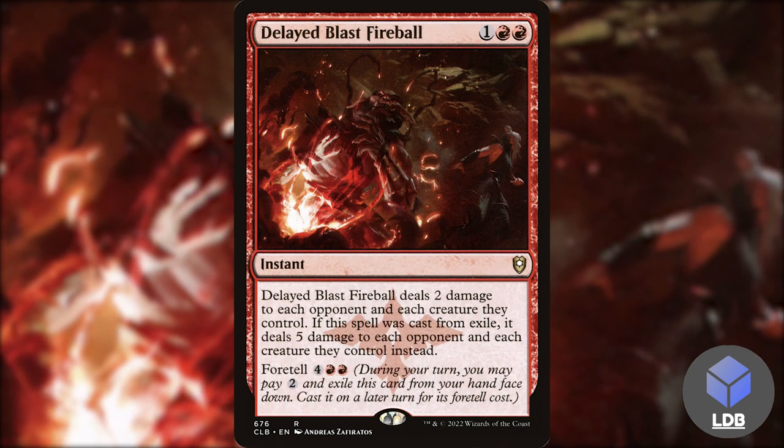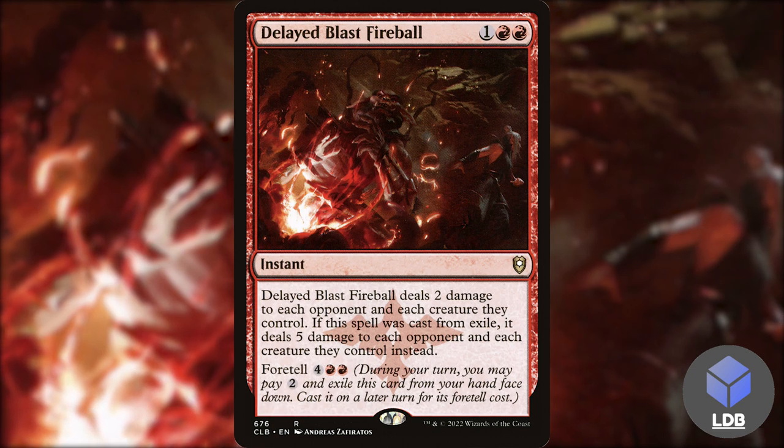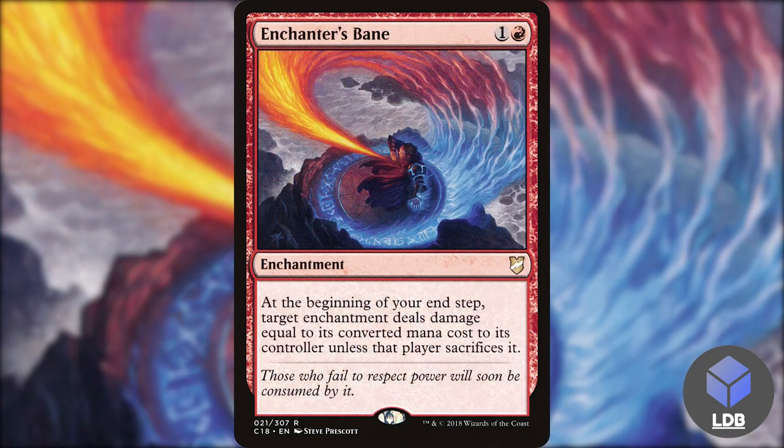Last but not least, we've got a couple of removal spells. First up, Delayed Blast Fireball — one red red for an instant. Deals two damage to each opponent and each creature they control; if cast from exile, deals five damage instead. It also has foretell for red red. It's flavorful, fits the theme, and only hits your opponents — I just like this card in general.